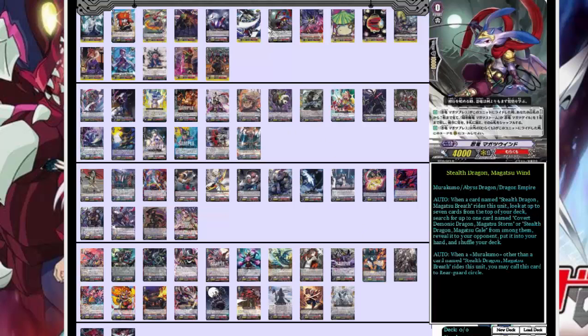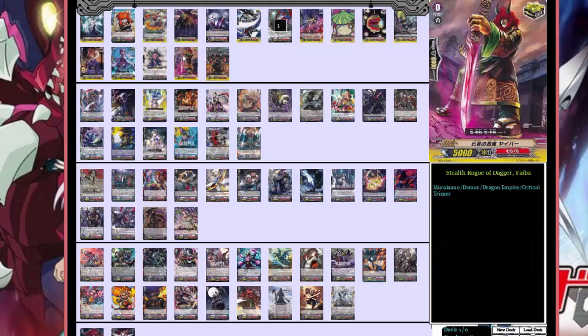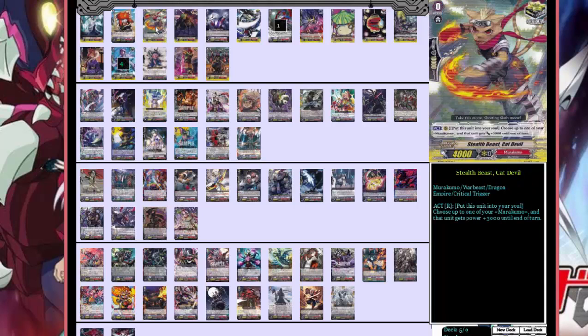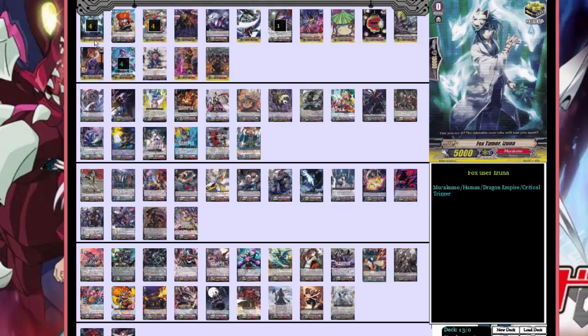With this deck I actually run the ride chain for Magatsu, so we're gonna start off with our starter: Stealth Dragon Magatsu Wind. I'll explain more of that once I get to the next part of the ride chain. For triggers, you can run any setup you like, but what works best for me is four heals.